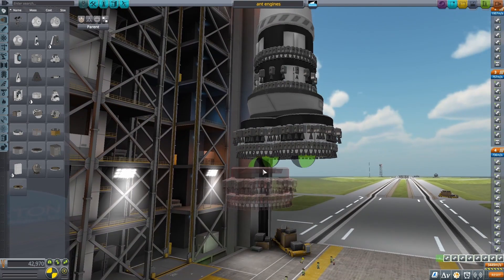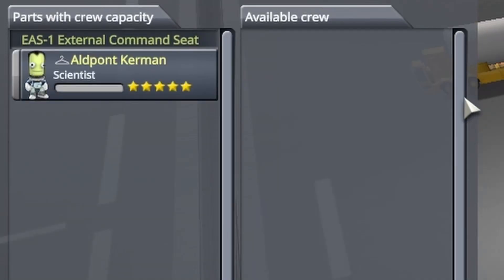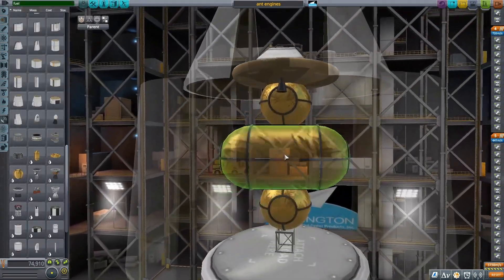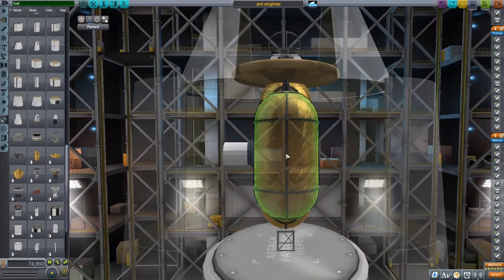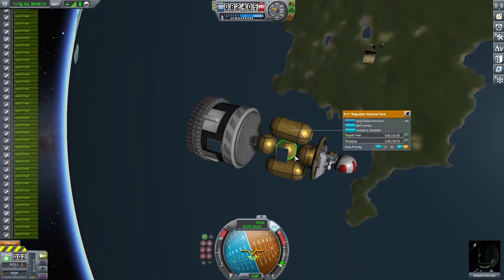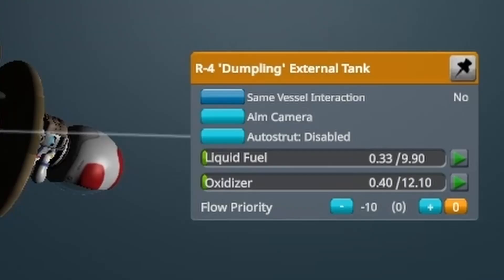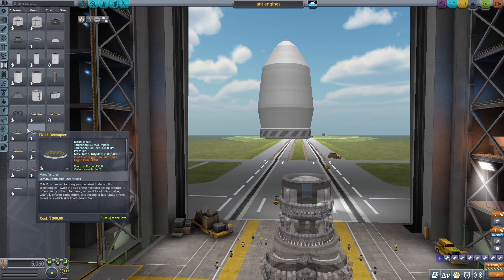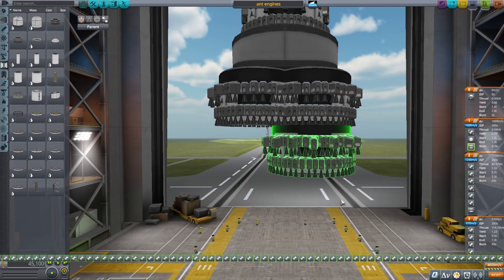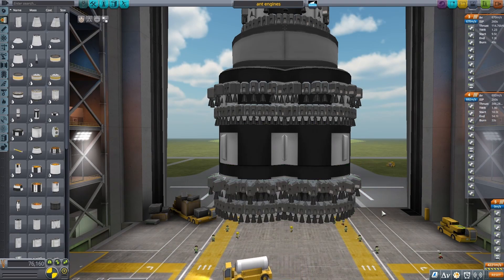I put down some solar panels so I'm able to charge up the batteries and use stability control in the air. Once I had that done, I put down an antenna just in case. I also added on two extra fuel tanks to the top stage, because I wasn't entirely convinced those three ball tanks were going to work. But I noticed all the fuel tanks were empty - I realized I actually forgot to put in a decoupler, meaning the bottom stage was draining from the top stage. So I added in a decoupler between those two stages, and one extra fuel tank to the bottom stage.